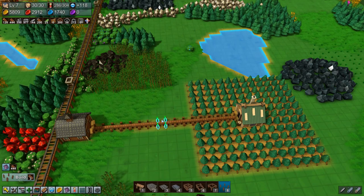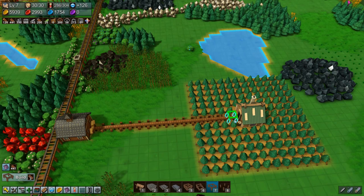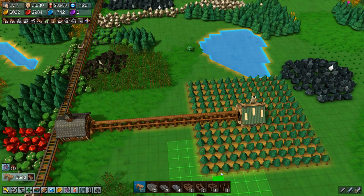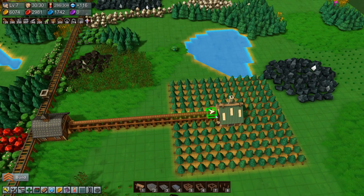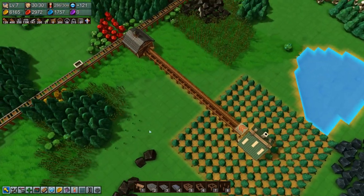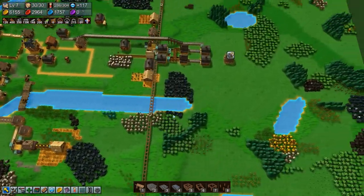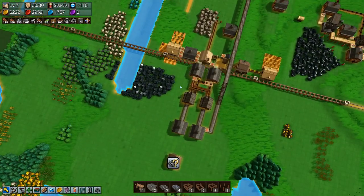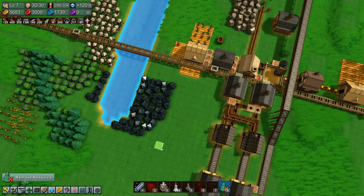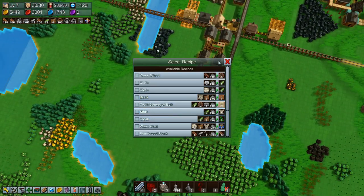I want you and then I want another one — right, and then we'll put in a grabber there. I don't think we need one underneath — we shouldn't. This means that we need wood to come down here as well. What are we making? I think we're making reinforced planks — yeah, let's do reinforced planks.